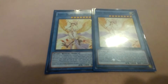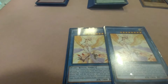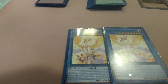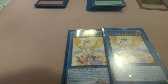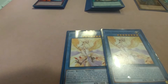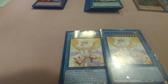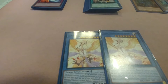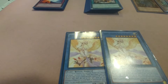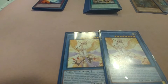Vennu, Bright Bird of Divinity — you can ritual summon this card with Primal Cry. Once per turn, reveal one monster in your hand, then target one face-up monster on the field; that monster's level becomes equal to the revealed monster's level until the end of this turn. Once per turn, if another monster is destroyed from your hand or field, except during the damage step, you can target one monster in your graveyard and add it to your hand.